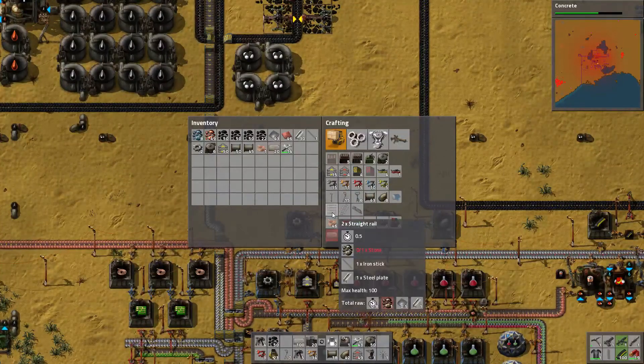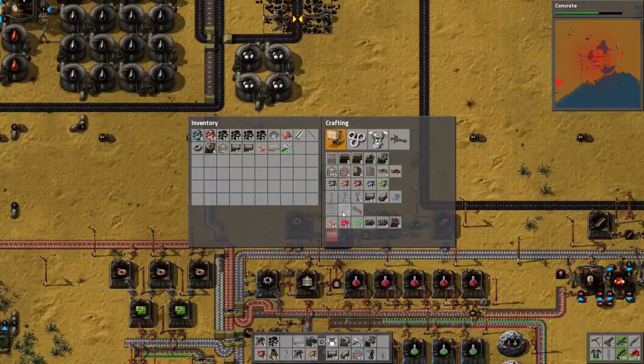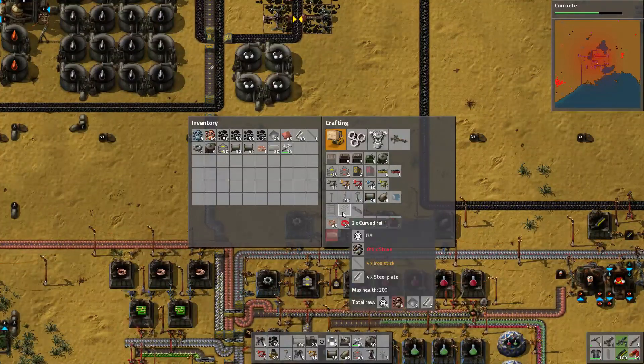Straight rail requires raw stone, iron, sticks, and steel. And curved rail requires stone, sticks, and steel.